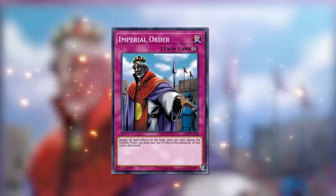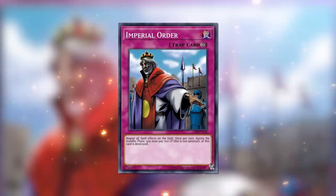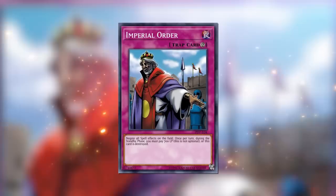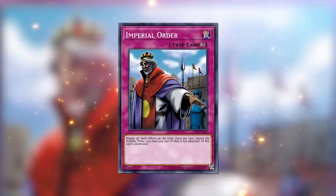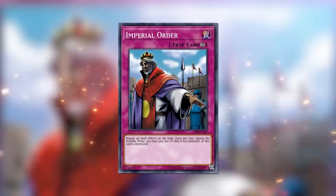If I understood correctly, after activating this, it stays until you can no longer pay the maintenance cost of 700 life points. How much do you start a game of Yu-Gi-Oh with? 8,000. How many turns does Yu-Gi-Oh last on average? Usually three. So paying a measly 2,100 life points is not a big deal to completely prevent your opponent from activating spells.